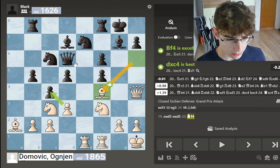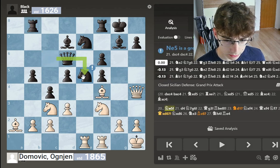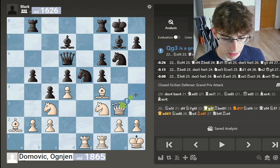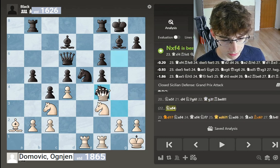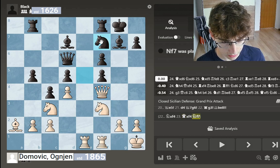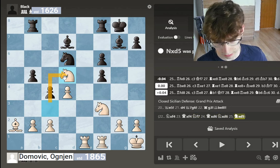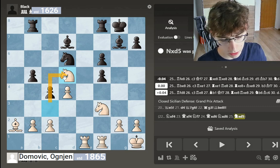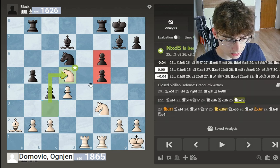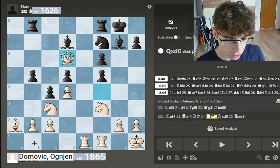Here I calculated the line: d4 attacking the knight, then they go knight to g6, and I go queen to g3. Now if they take, I take with the queen and their knight is pinned, so I'm threatening to take it. After they go knight to f7 defending, I take, they take, and I would take on d5. As you can see, I have regained my pawn back, he has doubled pawns, and this bishop will not be so bad anymore after c3 and bishop to b1. I thought that was the most likely scenario.